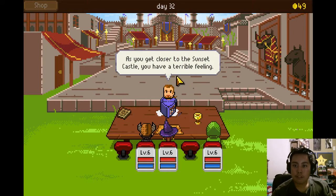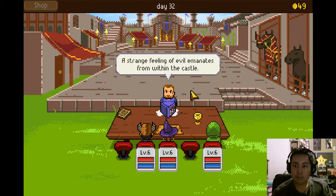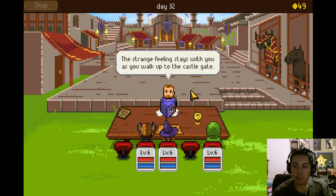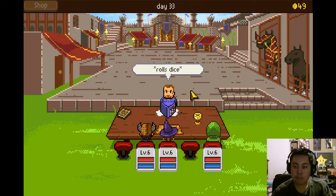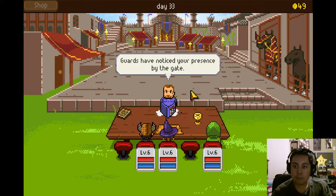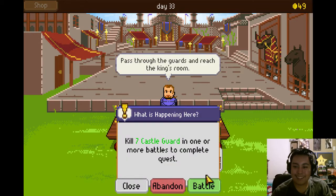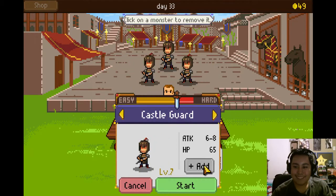As you get closer to the sunset castle, you have a terrible feeling. A strange feeling of evil emanates from within the castle. This should continue anyway. A strange feeling stays with you as you walk up to the castle gate. The guards have noticed your presence by the gate. Oh look, it's the prisoner — escaped from the tower the other day. Get them.